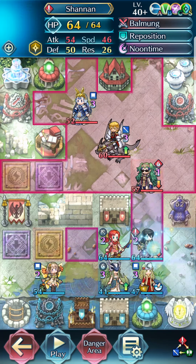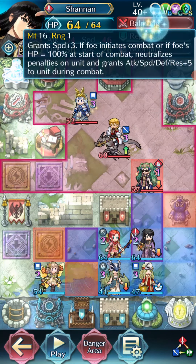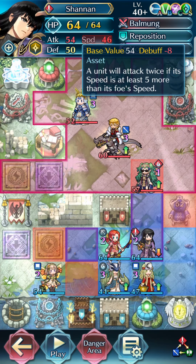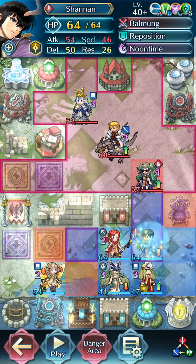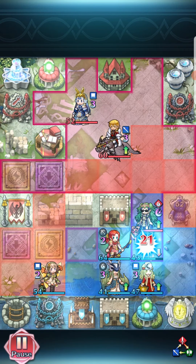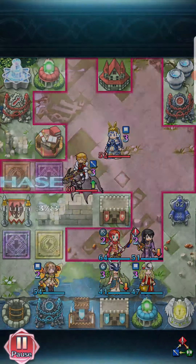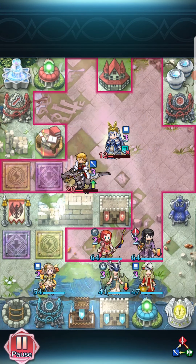This Shannan — first he neutralizes penalties, so he has 54 speed. We have our 60 speed over here, but Swift Stance gives him plus 4. I believe they have more speed buffs because he's able to double my Sothis. I thought I was going to avoid this week — people doubling Sothis — but no, it didn't happen.